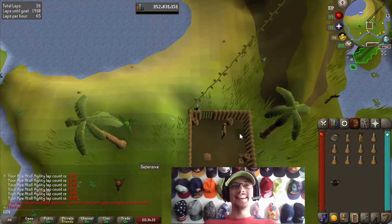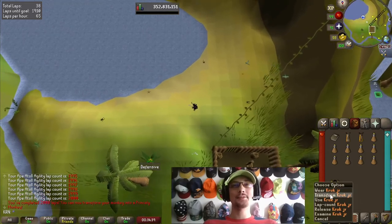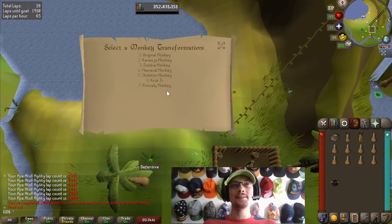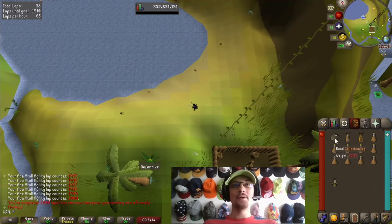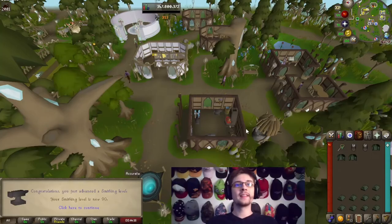2,000 laps at the Ape Atoll agility course, which allows us to transform our monkey backpack into the princely monkey backpack, and also completes our monkey backpack collection log — six out of six!